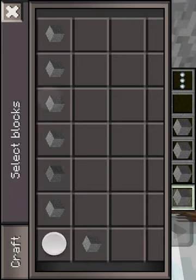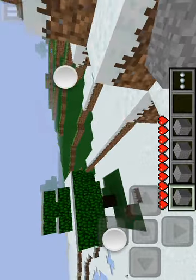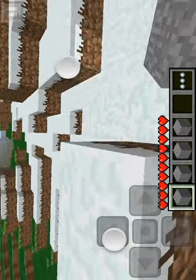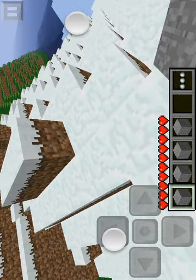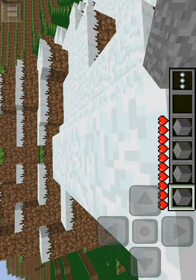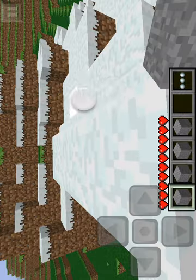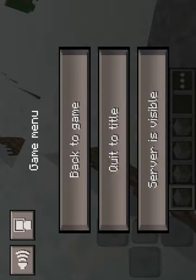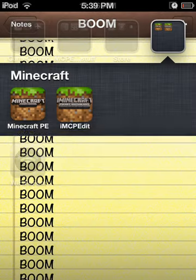Here's all the random stuff, but there is an important thing you must know. If you're in the world and you just click on the home button and then use MCPE Edit, it won't work. You have to click on the pause button and go to quit to title — and only then it'll work.